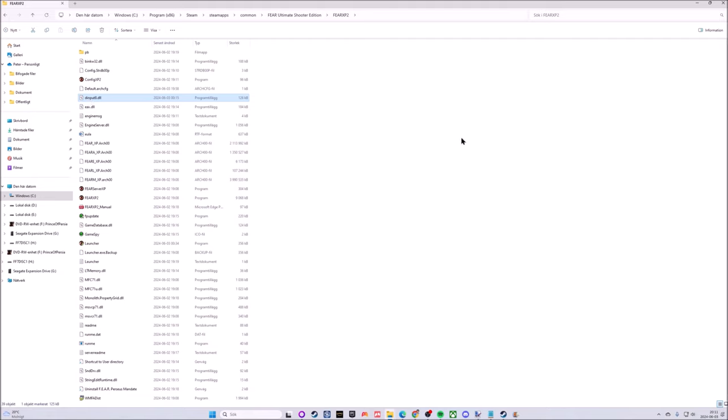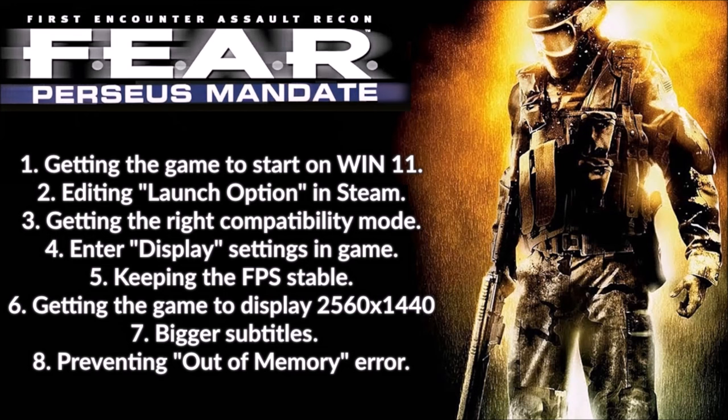That should take care of the FPS stability problem, which makes it time to look into number six: getting the game to display at 2560x1440. This game actually has a lot of options as we just saw, so maybe this won't be needed at all. But if you have a resolution that wasn't available in-game, we can still have a go at it, and in order to do that we need to go to another folder.